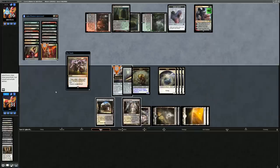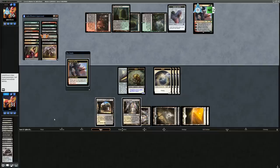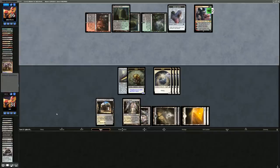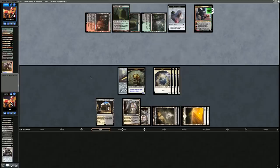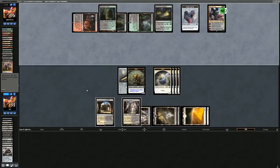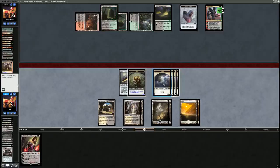Opponent plays Kolaghan's Command, destroying Batterskull and returning Blood Braid Elf. I could have kept up mana to return Batterskull but the opponent would have cast it at a different time anyway. We still have Sword of Light and Shadow. Ral, Izzet Viceroy returns an Alliance — fueling the emblem. Opponent is never going to run out of action, and casting Kolaghan's Command every turn is going to get old quickly.